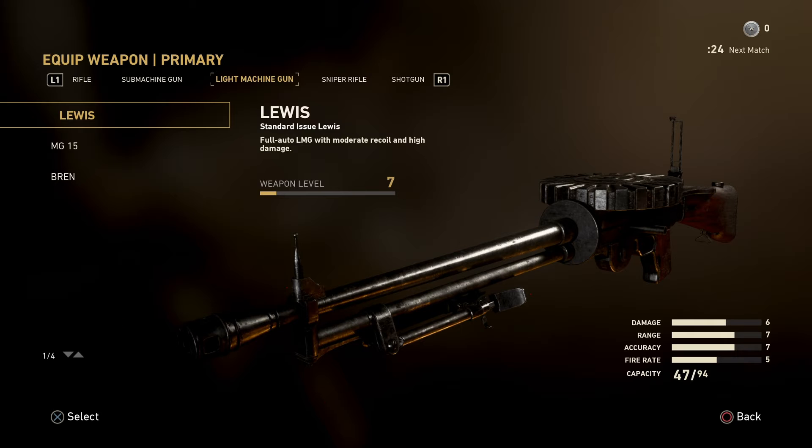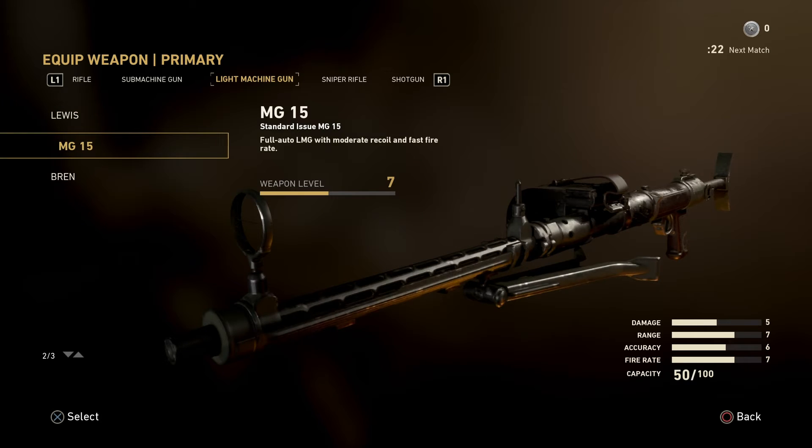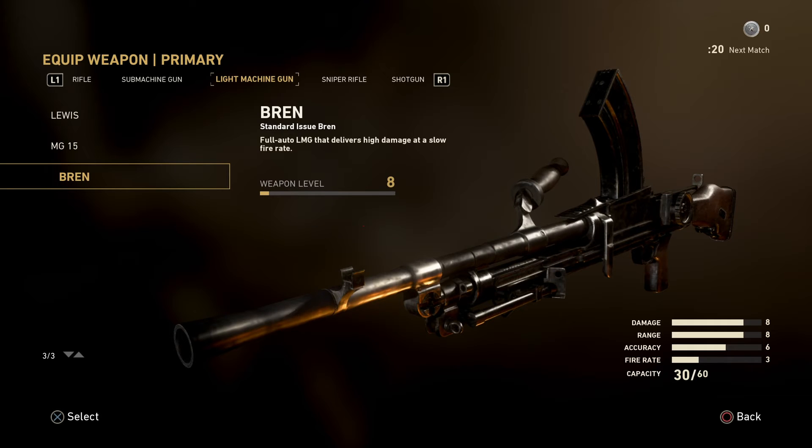Just so you guys know, the assault rifle class — they call it 'the rifle class,' as you can see. It's not even called assault rifles, because there's no such thing as an assault rifle back then. Nowadays you have the M4A1, M4, M16, SCAR — those are assault rifles. Back then, technically those guns in the rifle class were all semi-automatic, so they're more like semi-automatic sniper rifles. It kind of annoys me when they want to be true to detail.